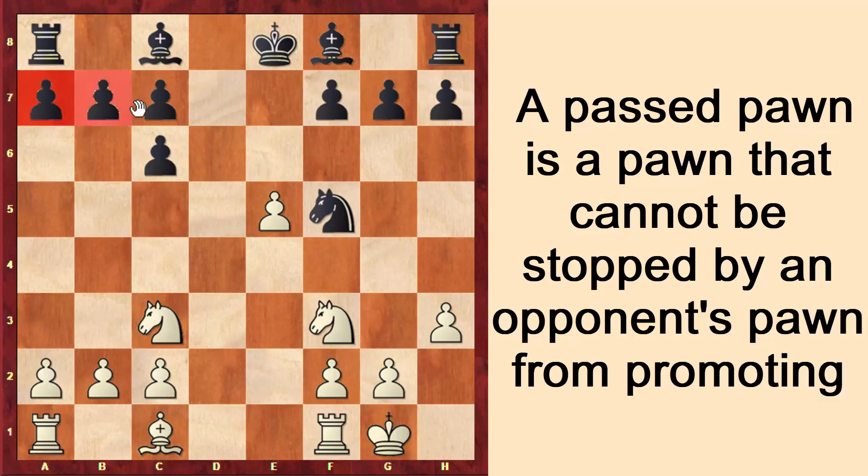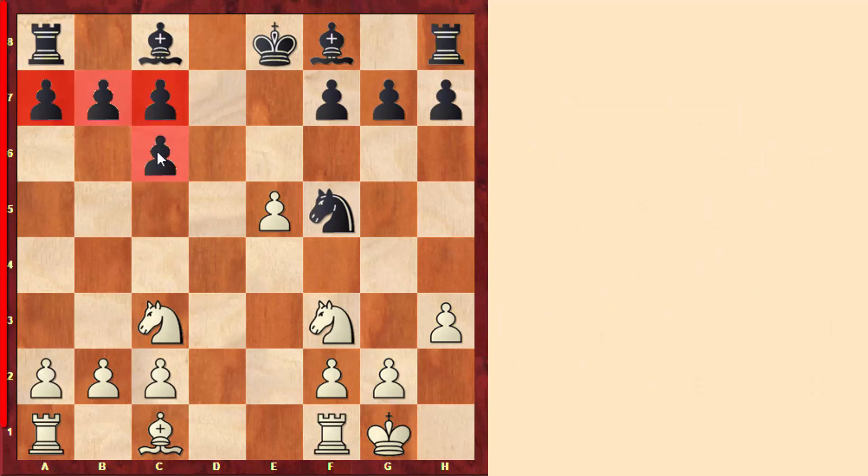Here we see that black has an extra pawn on the queen side — white has 4 pawns against 3 — but these pawns are doubled on the c file. This is another disadvantage of doubled pawns: they cannot create a passed pawn. So here if black pushes these 4 pawns, black will not be able to create a passed pawn. But on this specific position, black has very good pieces and also has 2 bishops, which will be controlling lots of squares, so this position is fairly balanced.